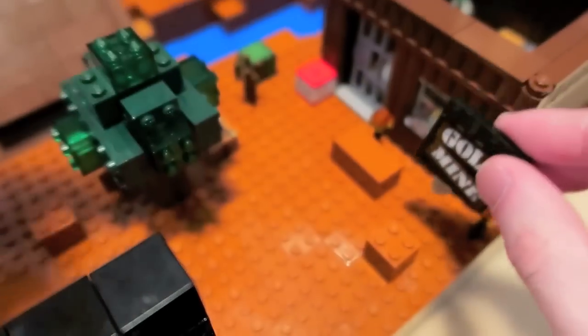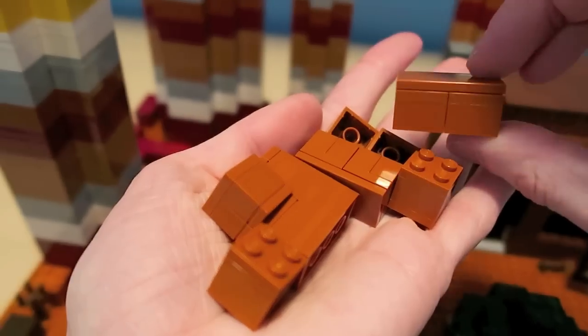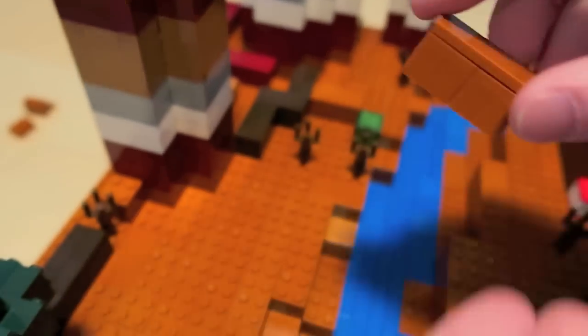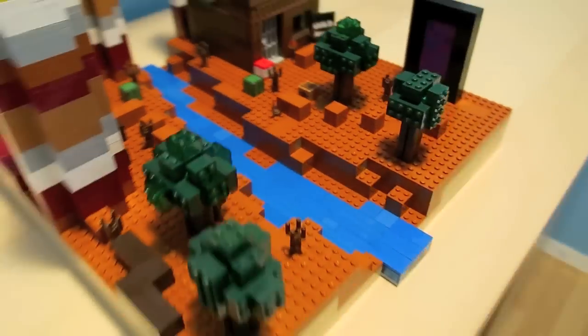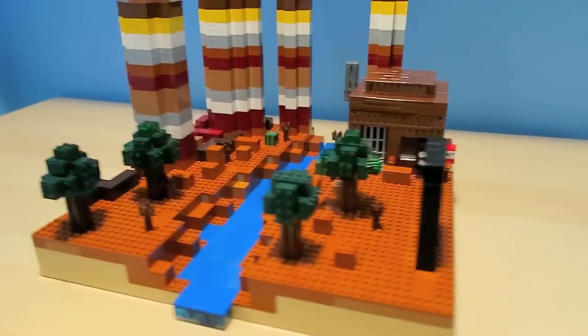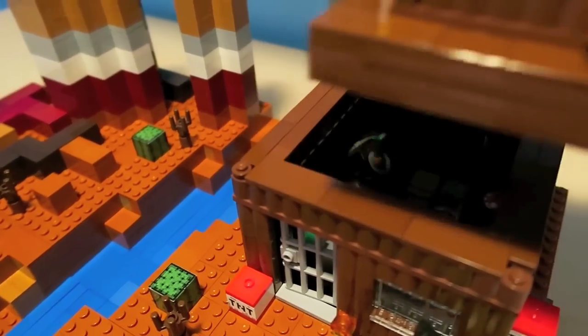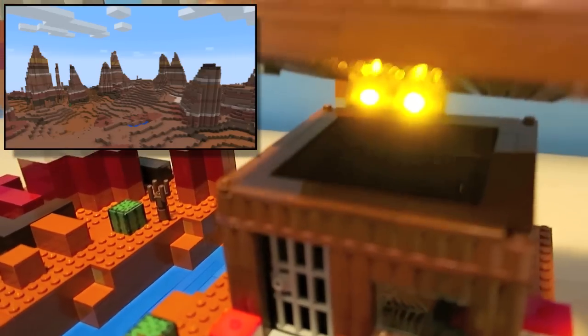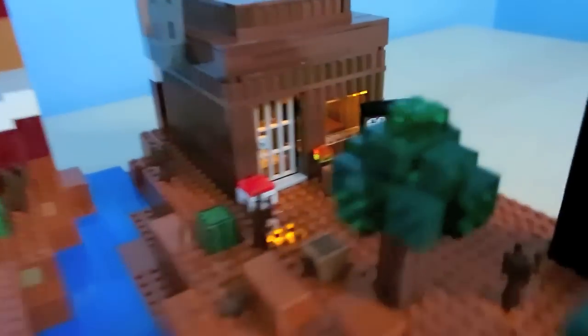In Minecraft, Mesa biomes are made up almost entirely of red sand and stained clay. They were added in the 1.7 update of Minecraft and there are three different variants of the Mesa. I've tried to include aspects of all three variations — there's the Mesa Plateau with the trees, as well as the Mesa Bryce variant that has those massive hoodoos made up of five different shades of stained clay.